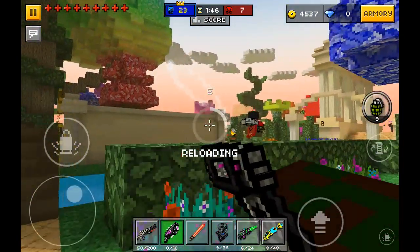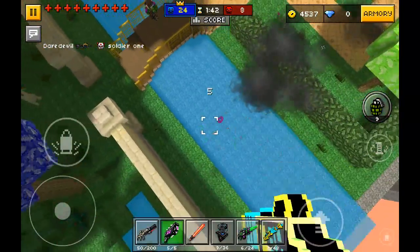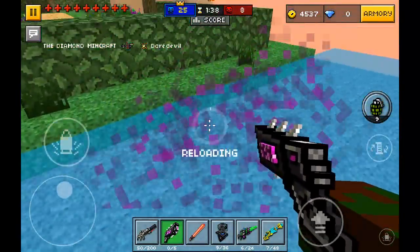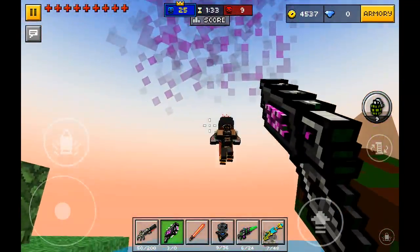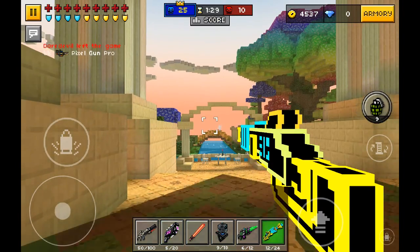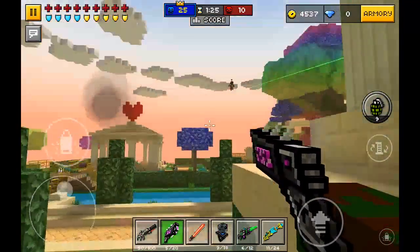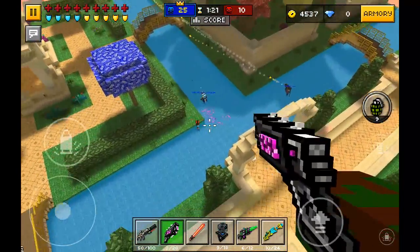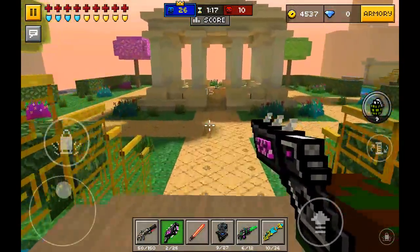This is not a gun I would recommend for rocket jumping, but you can use it for that. It does have some self-damage like all other weapons, but a backup weapon that is far better for rocket jumping is the Plasma Releaser. So this is not a weapon you would use to rocket jump all the time, but it can be used.